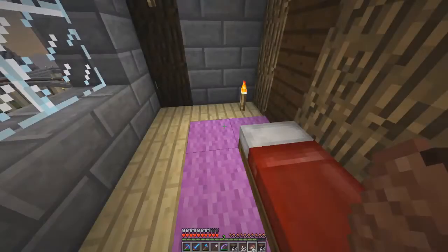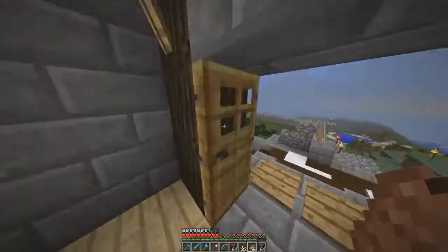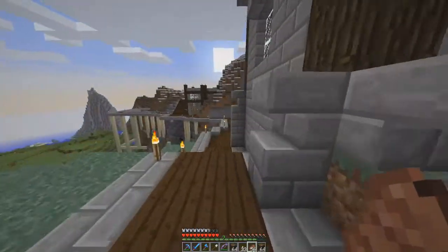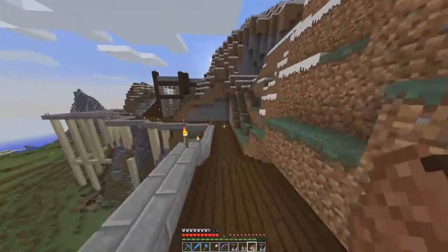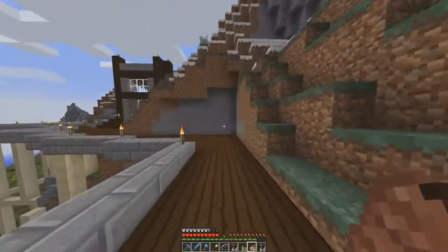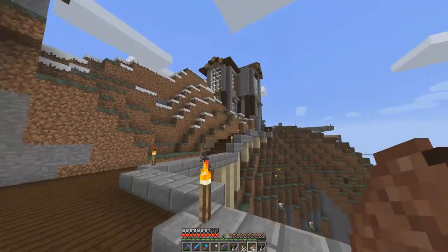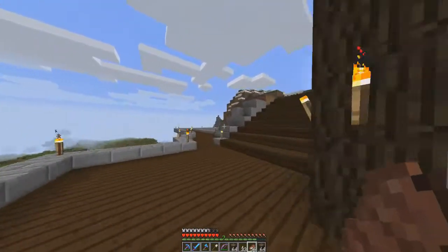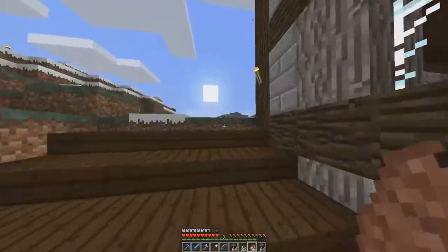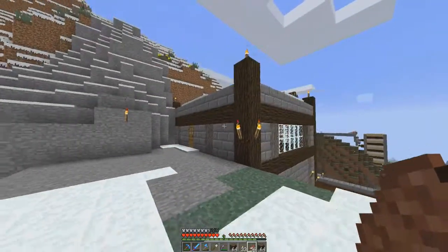Maybe next episode I can devote it to 1.8 exploration — looking for granite and all that stuff. You can now make armor stands, banners, and a bunch of different things. Mossy cobblestone is one of the more popular things on my list because I absolutely love it. It'd be perfect for a mossy cobblestone wall alongside here — I think that would look awesome.